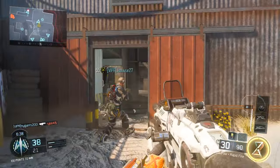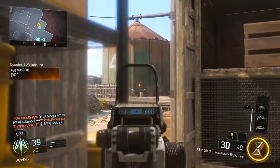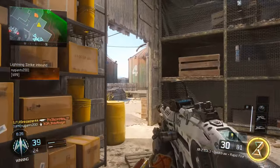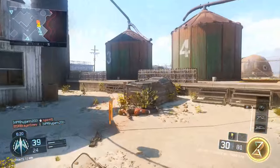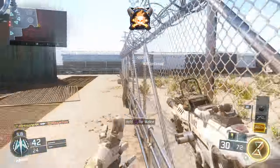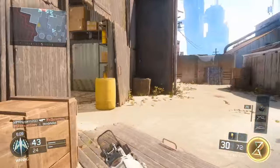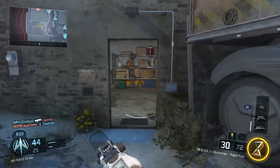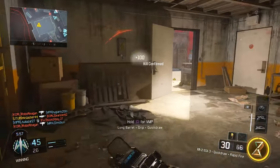If you hit those 3 bullets, it's almost guaranteed a kill. You'll see so many 1-burst kills in this gameplay — I dropped around 52 kills in Kill Confirmed. With the XR2, it's so easy to get burst kills because it's so frequently going to be a 1-burst kill. The thing that kills people is the burst delay, but this can be improved by 12% with rapid fire, which we'll cover in the best class setup.